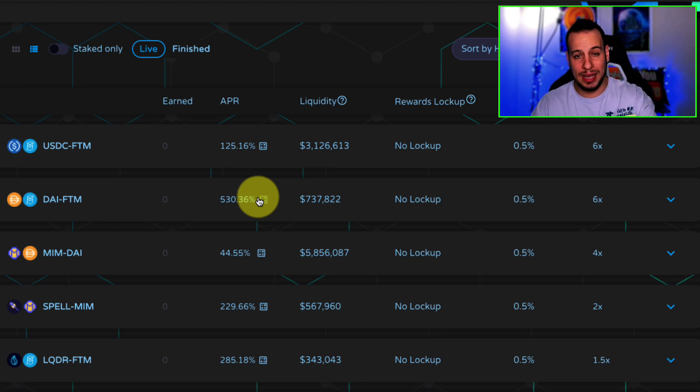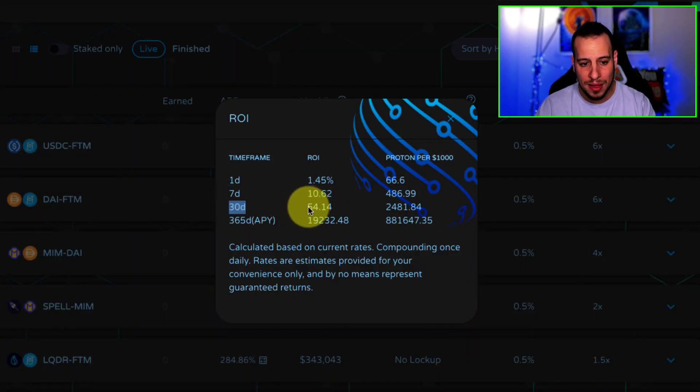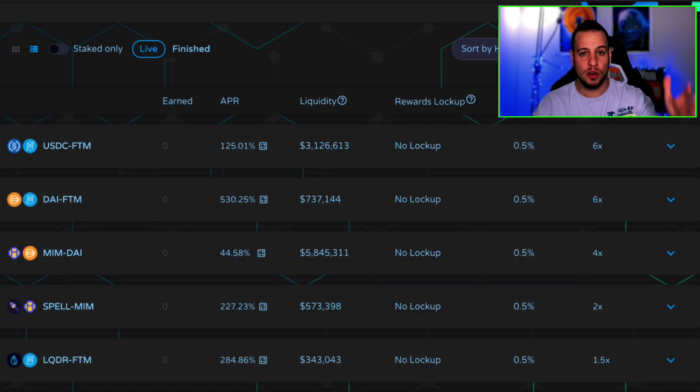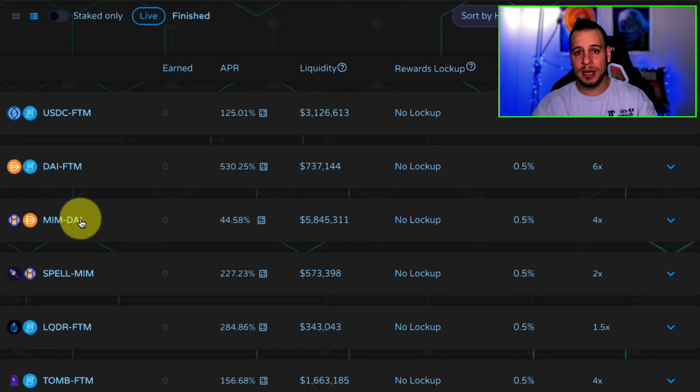The impermanent loss isn't that high relative to the yield you're getting in Proto tokens. For example, if Phantom doubles from around $2.40 to $4.80, you only lose about six percent to impermanent loss, while after one week you're earning around seven percent. So the odds of Phantom moving that dramatically in one week are quite low — it's one of the biggest cryptocurrencies by market cap and doesn't move that fast.